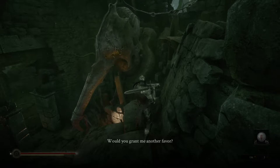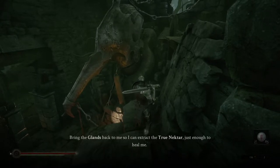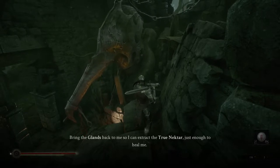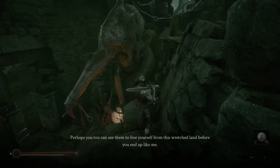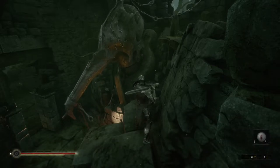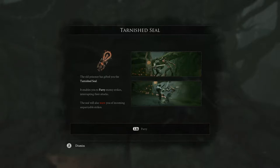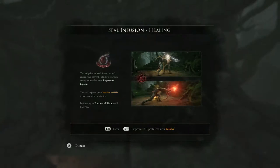Would you grant me another favor? Deep within the temples of the devout, you'll find the sacred glands of the revered. Bring the glands back to me so I can extract the true nectar, just enough to heal me. Perhaps you too can use it to free yourself from this wretched land before you end up like me. Left bumper to parry, and it will warn us of unparryable strikes if they come in. Seal infusion healing - the old prisoner has infused the seal, giving your parry the ability to leave an enemy vulnerable to an empowered riposte.